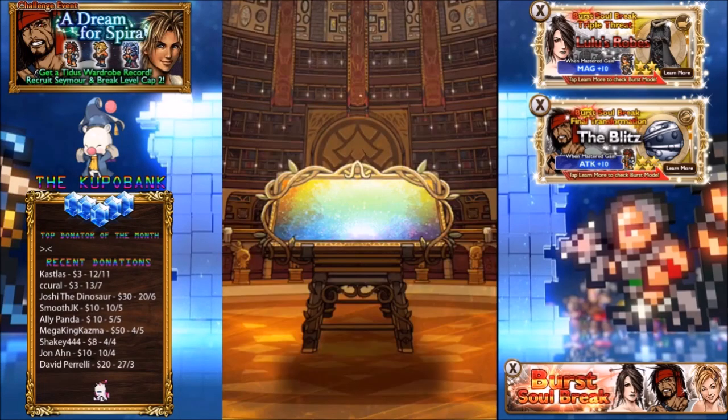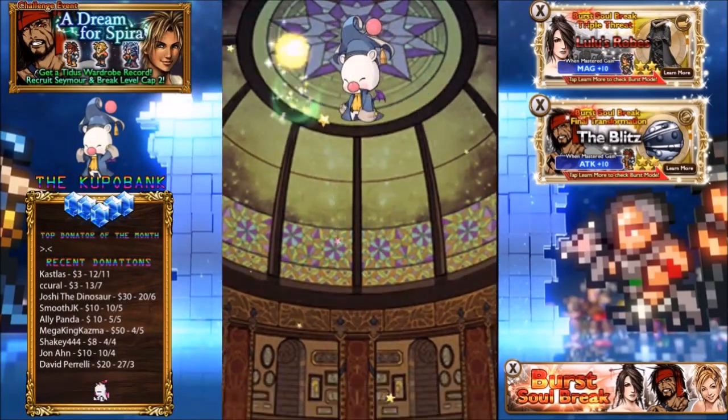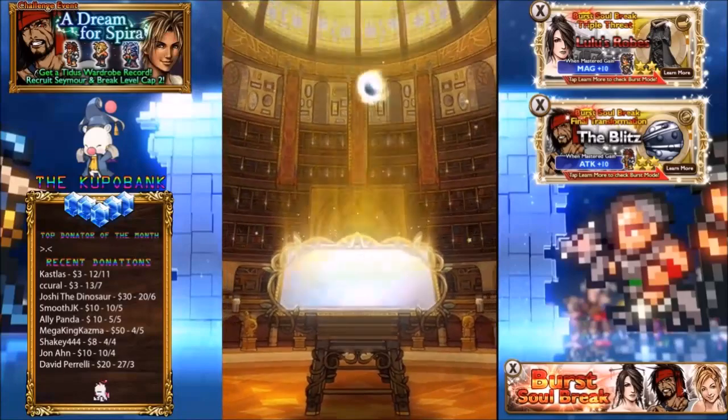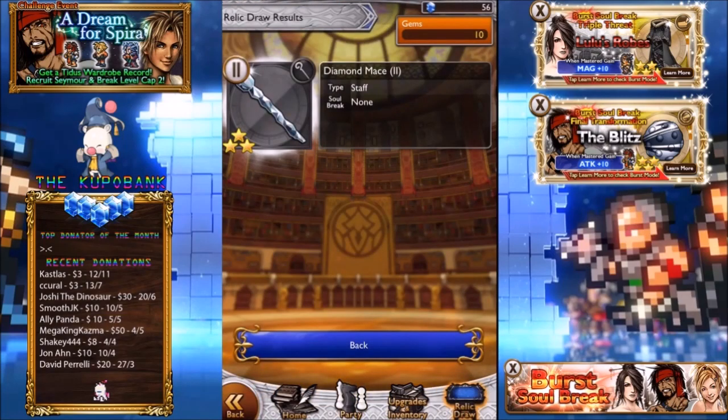Let's do the 100 gem draw — I thought, what the hell, a chance for Yuna's Robes because she's probably my favorite white mage. And we're back to three stars unfortunately. That kind of sucks, but hey, happy to get another relic and I'll definitely use it in the next fight. Anyway, see you guys later, hope you have a good one — peace out!